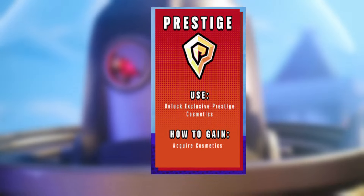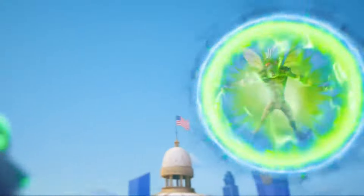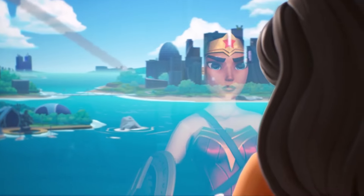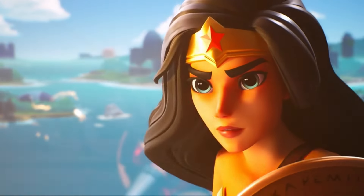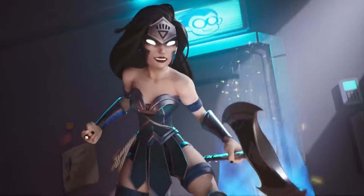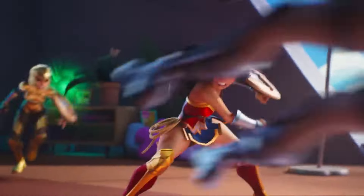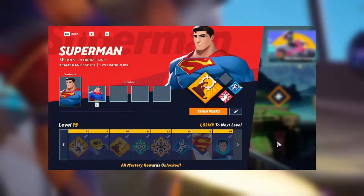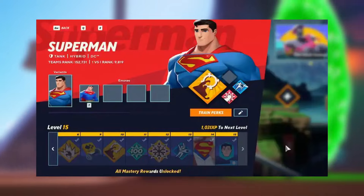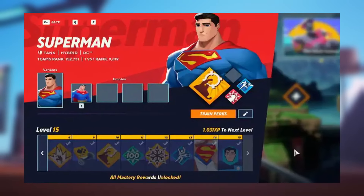Returning players will automatically start with an amount of prestige based on how many cosmetics they had during open beta. Exclusive commemorative gifts will be given out based on how much gold the player earned during the beta as well. PFG will also no longer be offering character or Battle Pass tokens, which were used to unlock characters in Premium Battle Passes. However, players who still have these tokens from the beta will retain them and can still use them — you just won't be able to acquire any additional tokens in the future. Character and account levels have been reset back to level 1, allowing players to unlock new stuff again if they've already completed certain tracks. Perks are also getting reset, while also removing rarely used perks altogether, reworking favorites, and adding brand new ones.